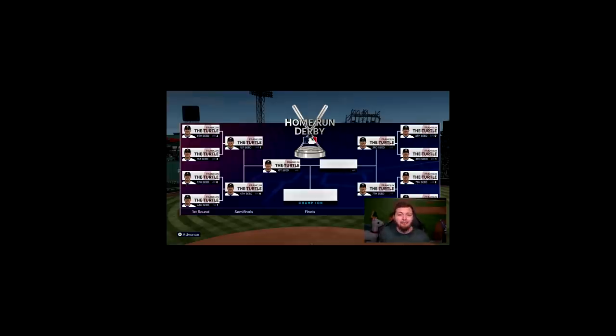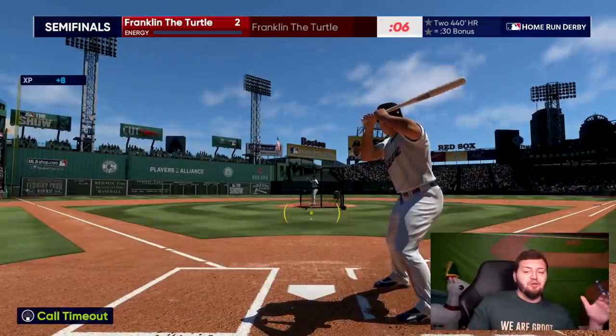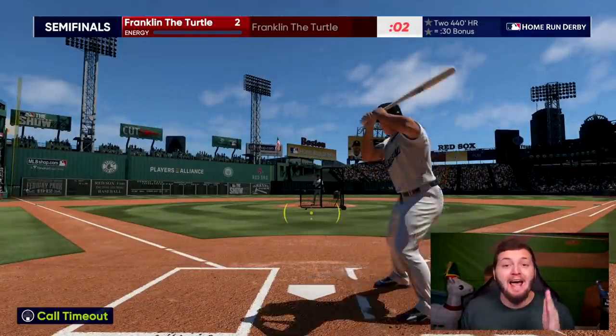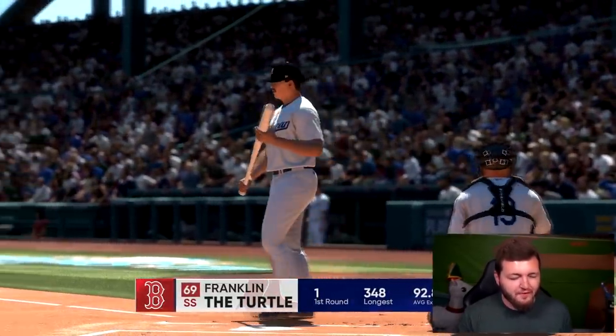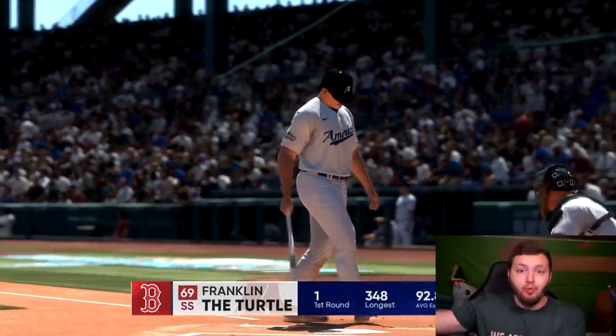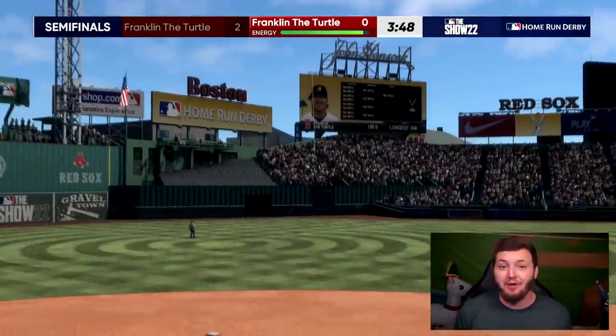336 — that's only the third time we've hit off the foul pole in two and a half hours. At this point I'll even accept a 315-foot shot — anything underneath that and I'm golden. I just don't know how many more Franklin the Turtle home run derbies I can put myself through.